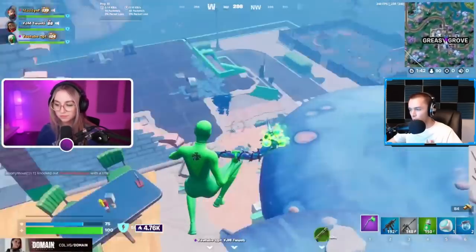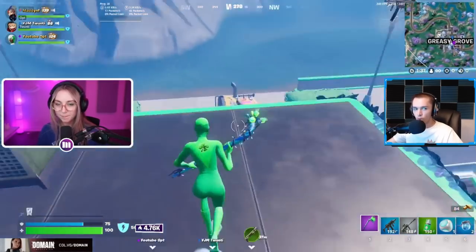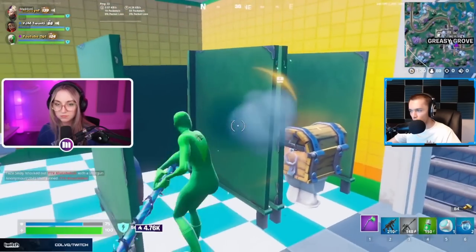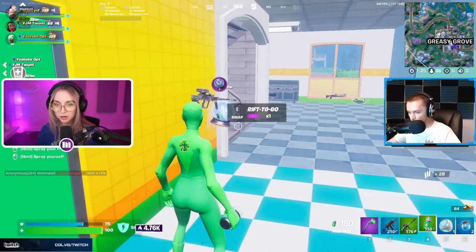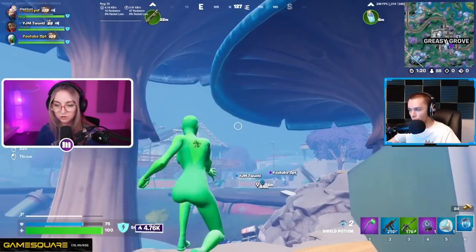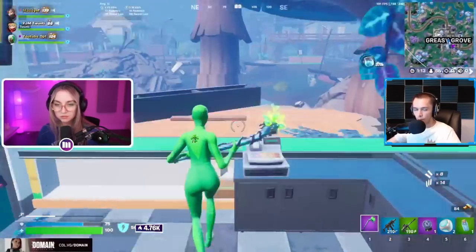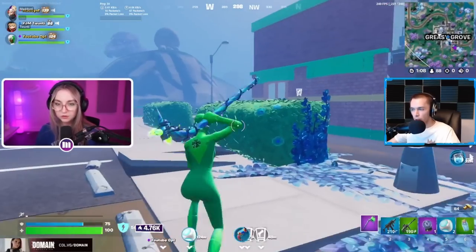They can buy ammo from vending machines. Being able to buy out all the ammo in vending machines in your area gives you so much excess ammo, and for zero build comp that's really huge. You'll notice she's only carrying two guns — she goes for an SMG rather than a shotgun, mainly because the fights you typically get into in zero build comp aren't super close range. Most teams you're fighting at the final stage you're fighting at mid range, so having just AR and SMG is pretty beneficial.